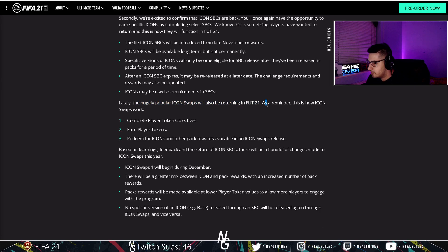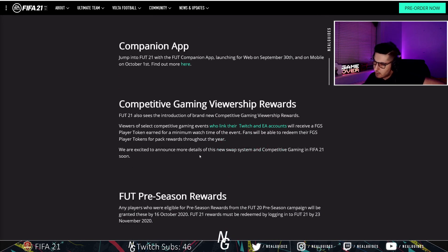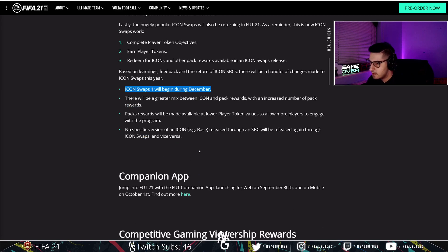The hugely popular Icon Swaps will return in FIFA 21. You complete play objective tokens, earn rewards, earn a token, then use them in swaps. Icon Swaps will begin during December. In my opinion, this was a terrible idea - they should have made it available in November. Maybe they want you to pay more FIFA points, but that's what I'm upset about. They should have made it available early on. They'd be great with an increased number of pack rewards, and pack rewards will be made available at lower particular levels.